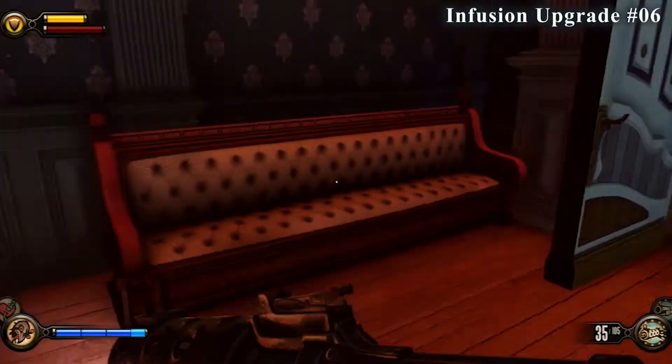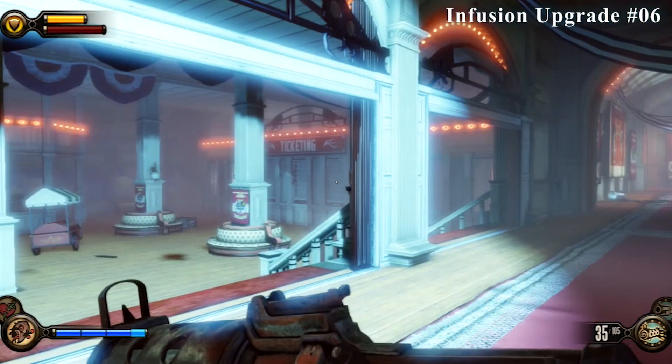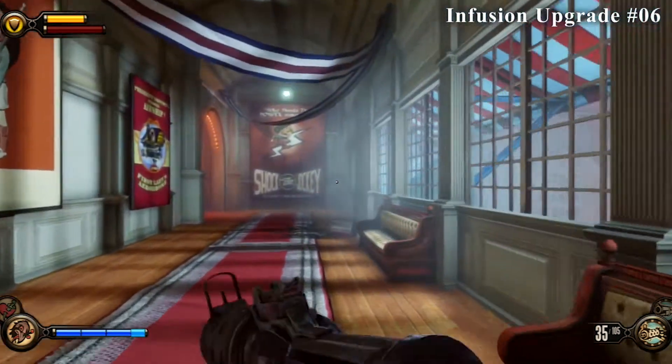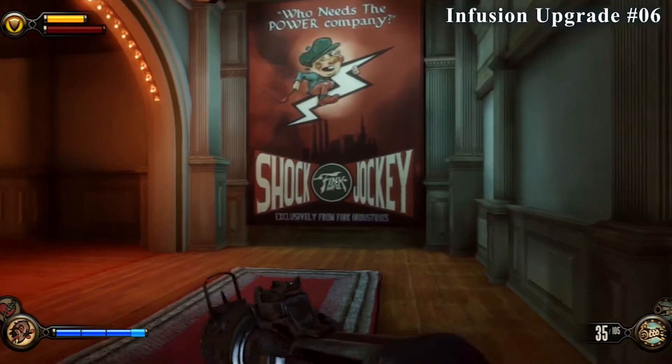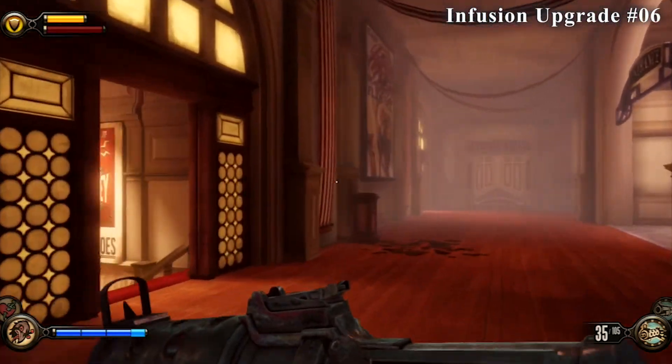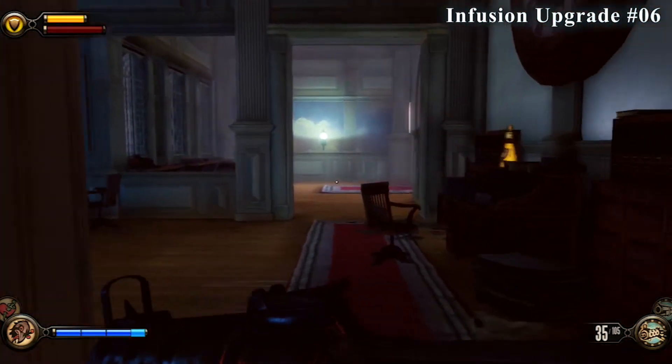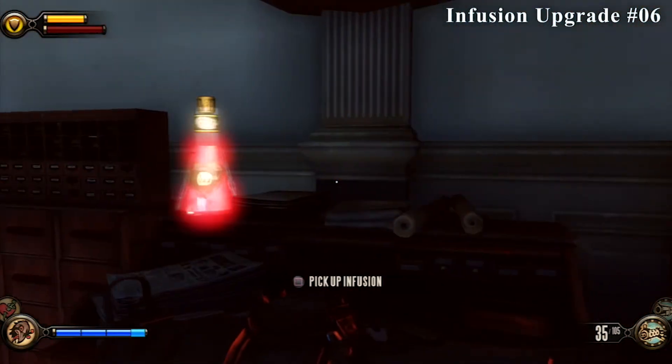This next one is really close to the last collectible, so we're going to go from that location again. But if you missed it, that's where we were just attacked to our left. Just follow this hallway down and take a left here, but instead of continuing to the right where you have to go to finish the level, take a left. You'll go in here and you'll see the infusion upgrade on this desk.